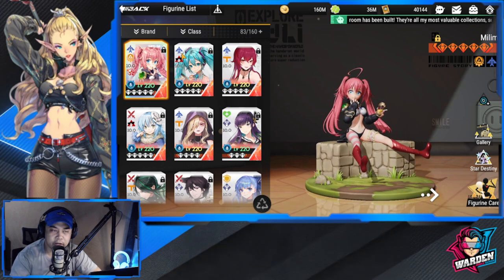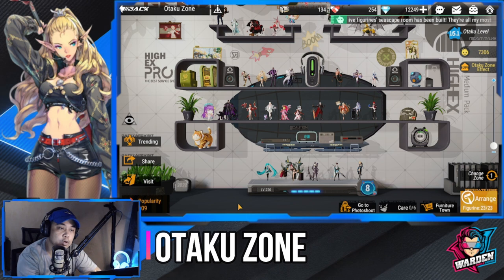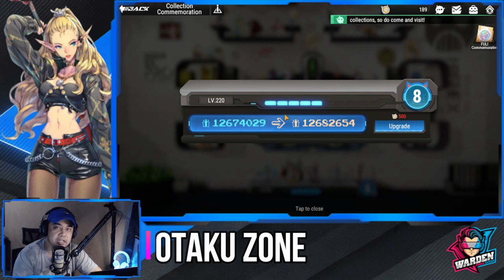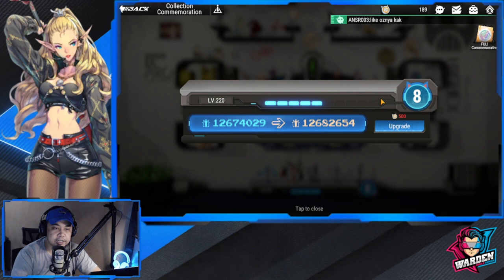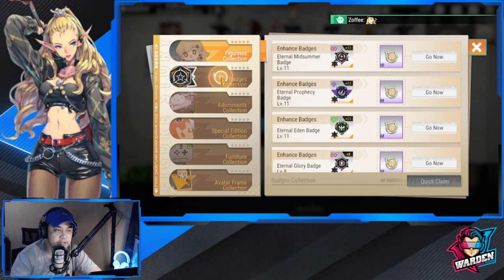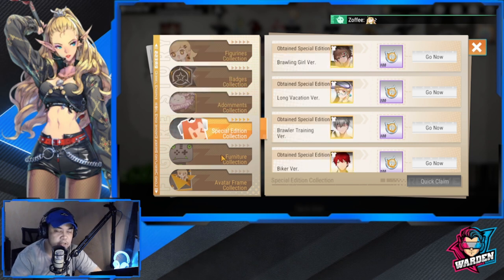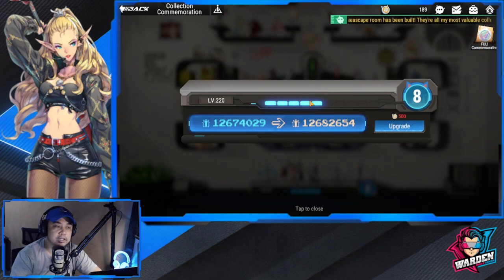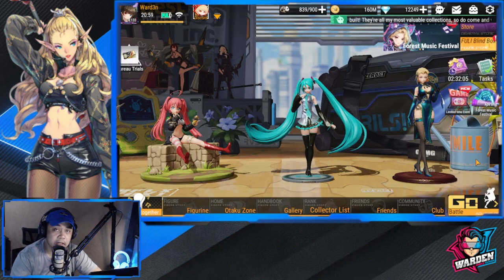Let's start with your Otaku Zone. Once you reach 220 for all your figures, you'll be opening the Collection Commemoration. This is simply another buff — it increases your BP, and an increase in BP will also increase your figures' capabilities. You level this up by collecting or leveling up your existing figures, badges, adornments, furniture collection, and avatar frame collection. Right now I'm at level eight and going up, but this still isn't really enough.